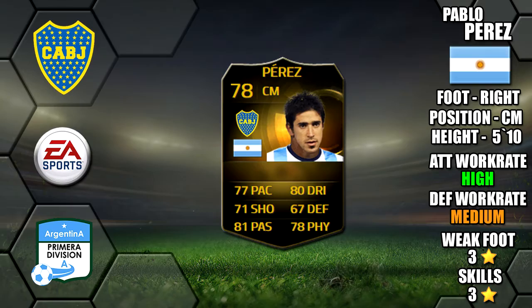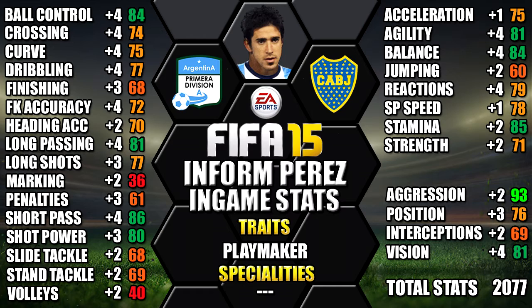Looking at his in-game stats, his standouts are 93 Aggression, 86 Short Pass, 85 Stamina, 84 Ball Control, and 84 Balance.